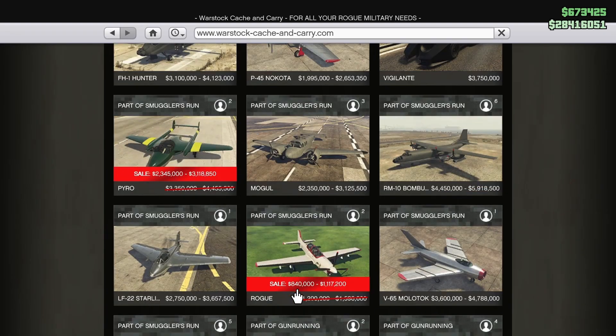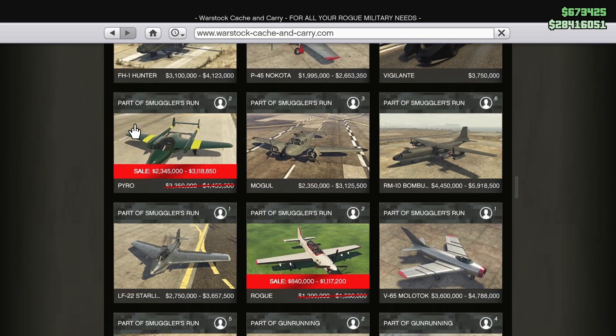Also on Warstock this week, the Pyro and the Rogue are both on discount. The Rogue has explosive cannons, which are pretty cool — not as good as the Hydra or Lazer, but still solid. The Pyro has machine guns and homing rockets, and it's one of the best dogfighting planes in the entire game, alongside the Starling. Both are two-seaters, so you can bring a friend. The Pyro is definitely something to look into if you like flying in GTA.